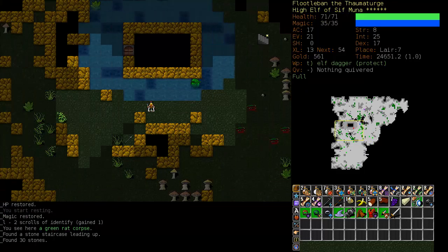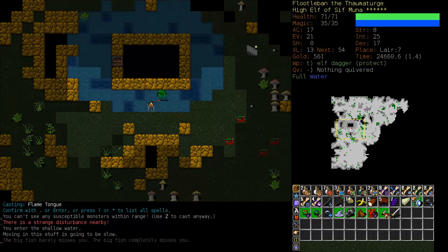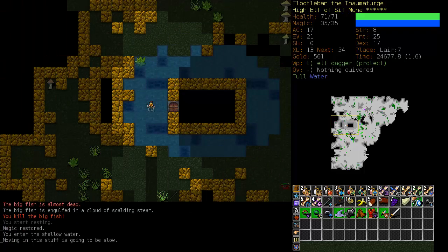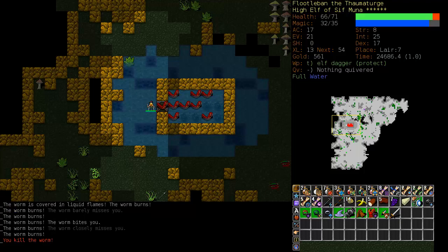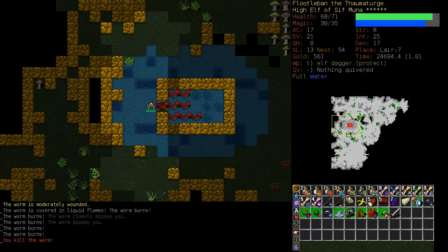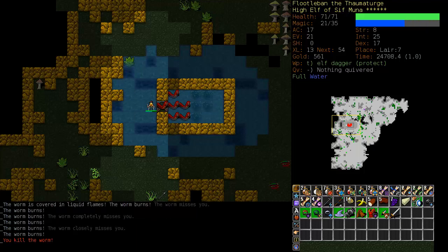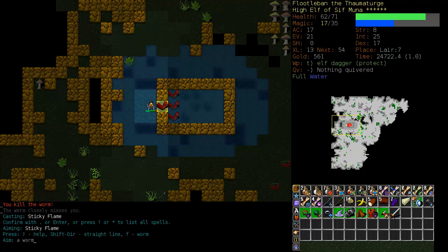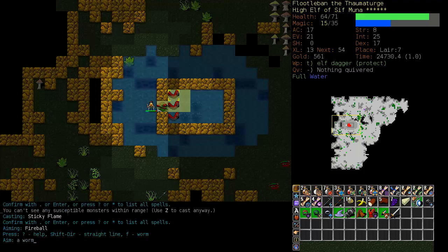I know this vault - after a while you get to know what you're about to face. A lot of this game is just experience. This is full of worms, and this is actually fairly dangerous. Not necessarily these red worms, but the green ones are. I'm just Sticky Flaming and passing. If you Sticky Flame something that is in water, it won't take any damage - well, it will take initial damage, but then it will duck back into the water.